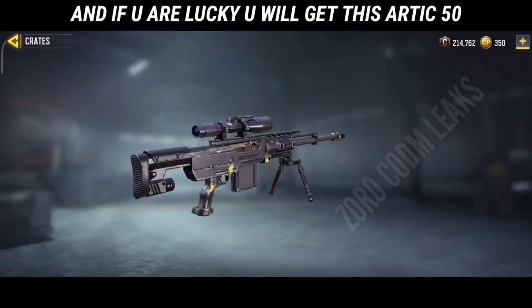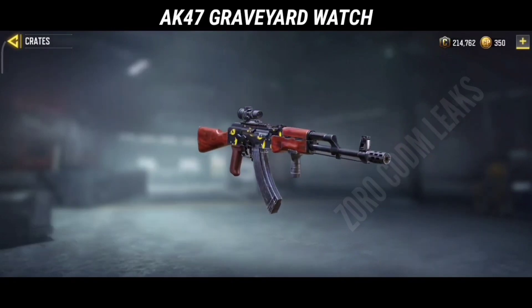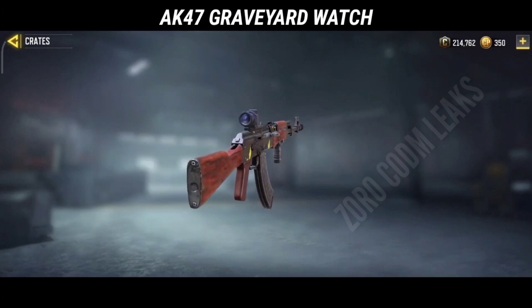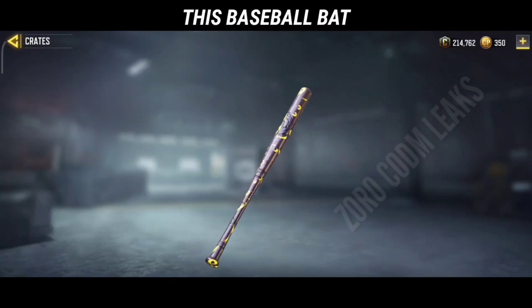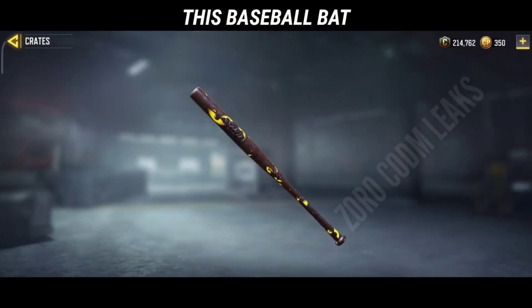First, we look at the Articode skin — it's seriously a high wear level. If you look at the AK, it's one of the designs, it's like the face of the Graveyard Watch. We don't need to point that out, but we have free skins because we have the animation. If you look at the baseball bat, it's like the Graveyard Watch design.